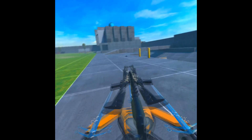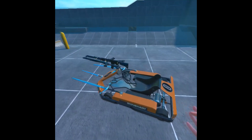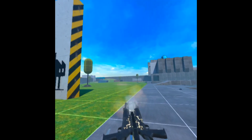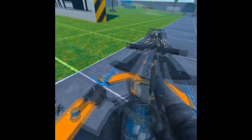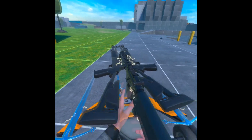There we go, it's pointing in the right direction. It's on a slant so I can grab it. Let's put a new magazine in and note that for future. Right, let's add some secondary armaments.